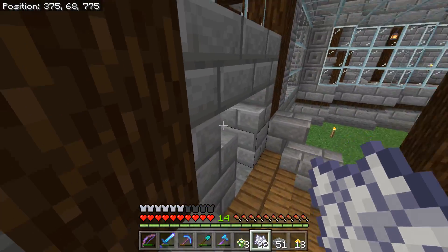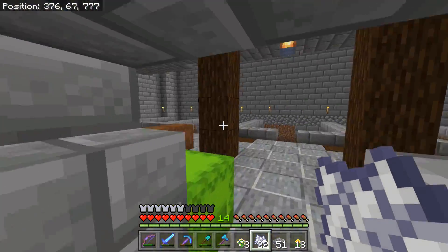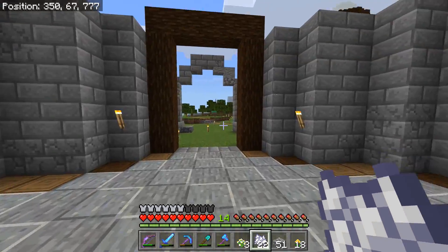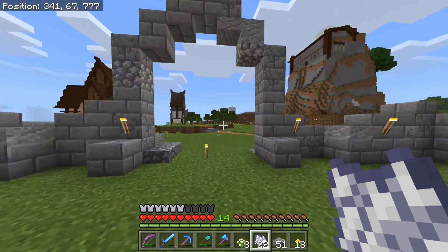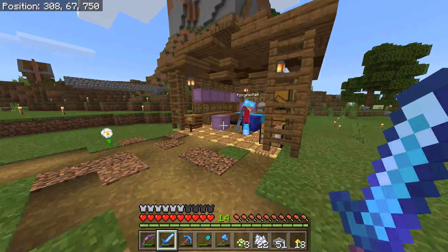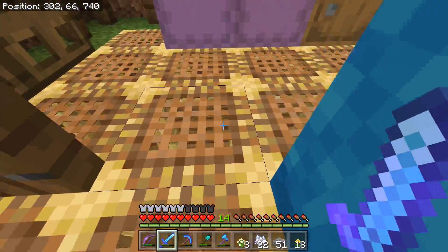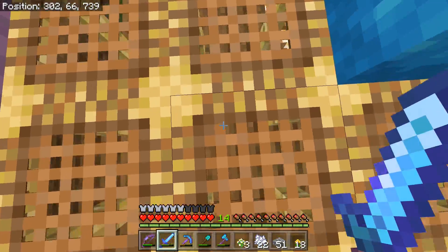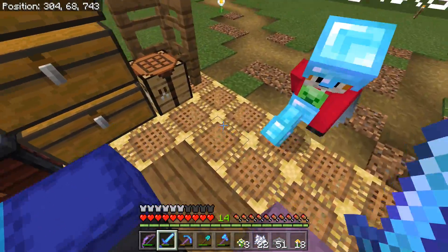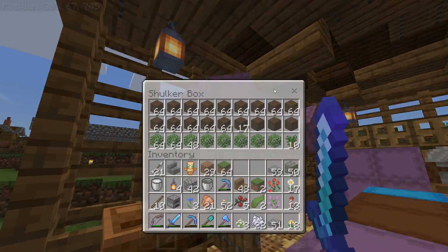I'm adding flowers now. Do you have leaf blocks by chance? What type of leaf blocks would you like, or would you like a selection? A selection is fine — I usually mix them up anyway. I'm on it; if you need any I don't bring, just check in my workshop over here. Oh, your workshop's over here — I forgot about that. There's a secret compartment over here — no, it's just underfloor lighting to make it look a little bit more interesting.